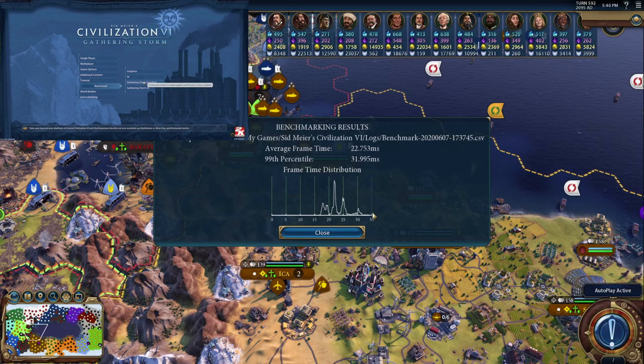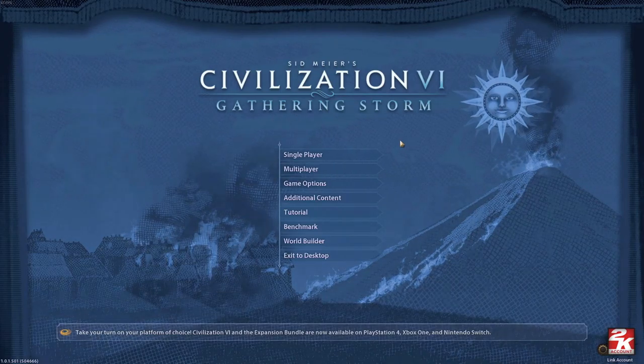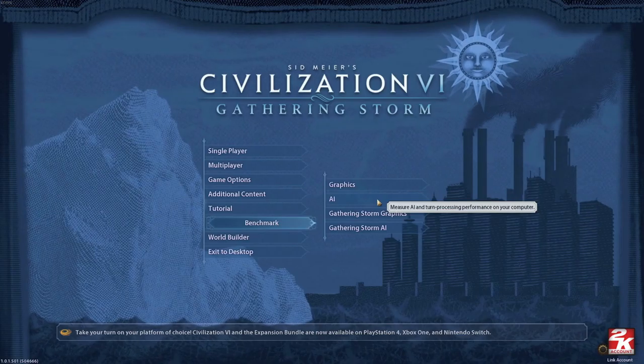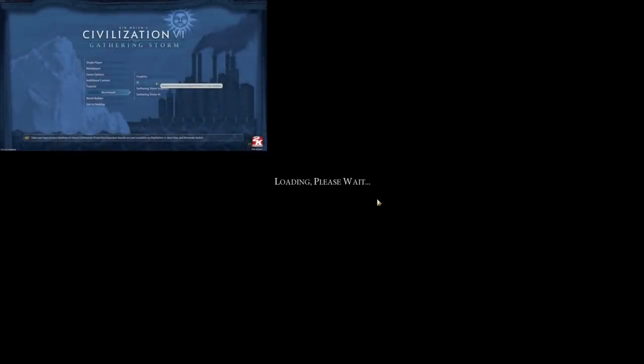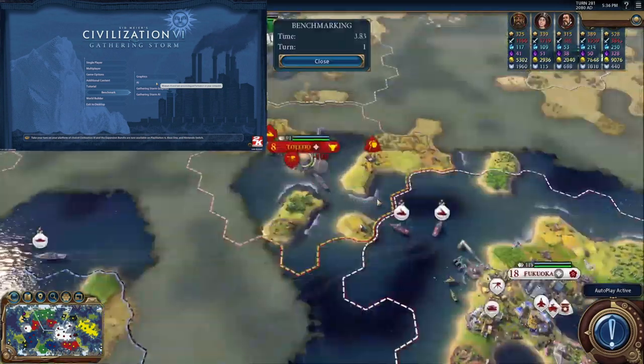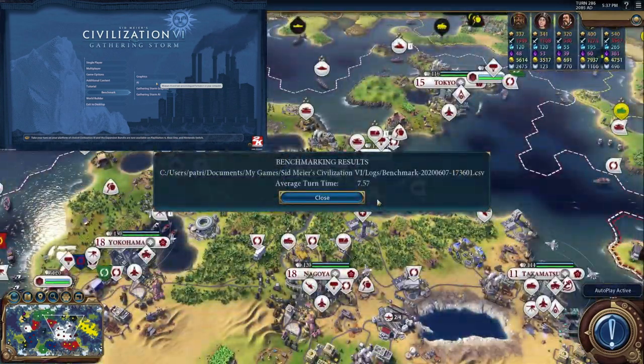Stick around. The next entry in the great Civ 6 Benchmark Extravaganza is going to be the AI. The AI did five turns in 37 seconds. That's a little more than seven and a half seconds for a turn.